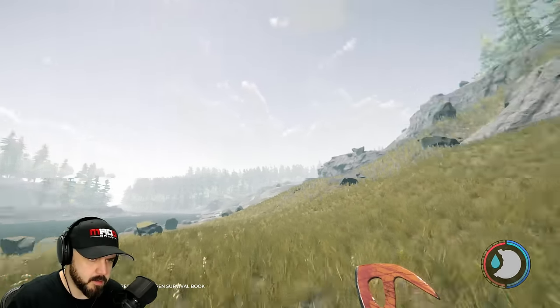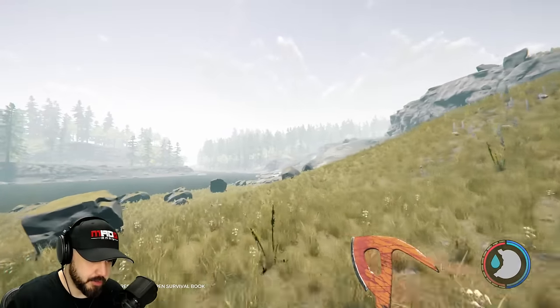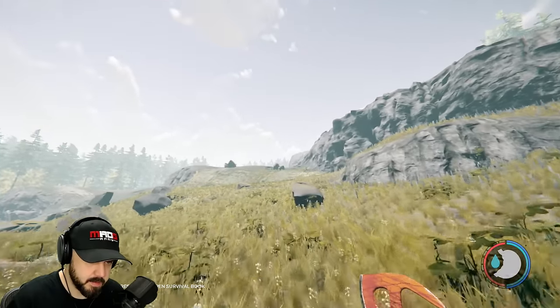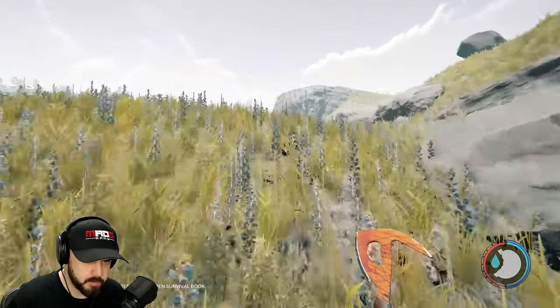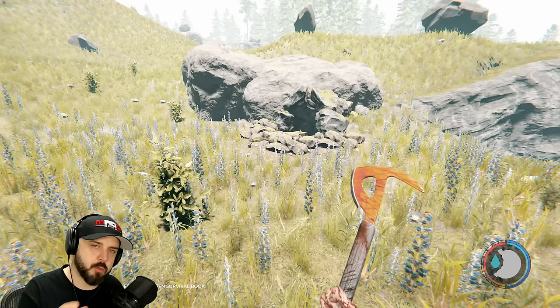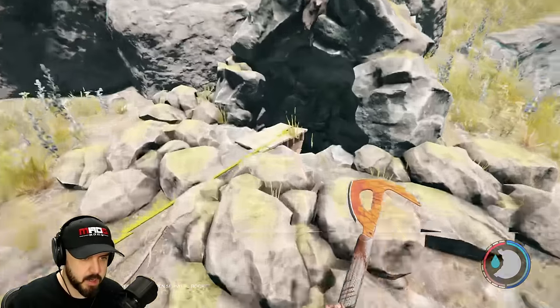And here we are. You're going to see a bunch of cliffs off to the right, and what you want to do is cut in between the little path right here. What we're looking for is a hole — which is right there. Now there is another way into this cave, but you're going to have to put up with a couple cannibals and fight a mutant. This way we avoid all that, so let's go ahead and make our way down.